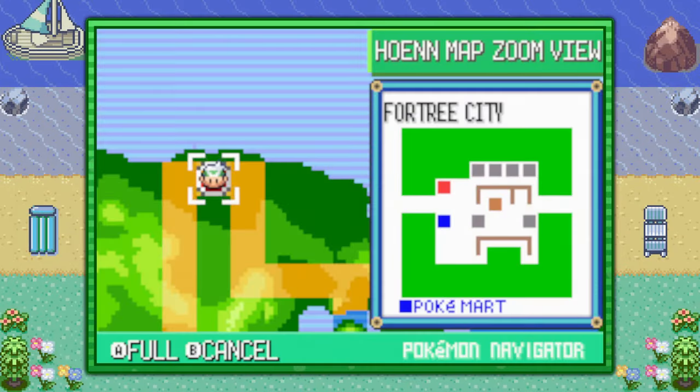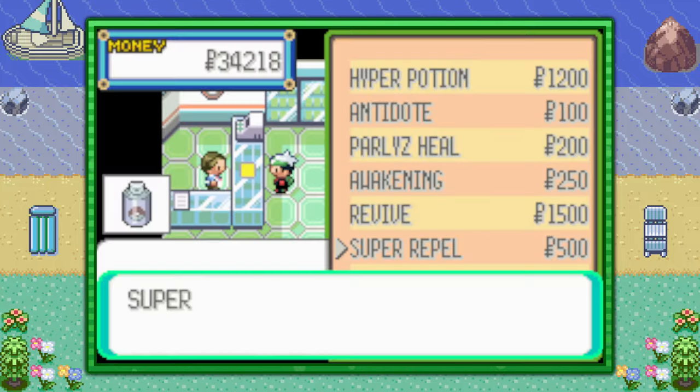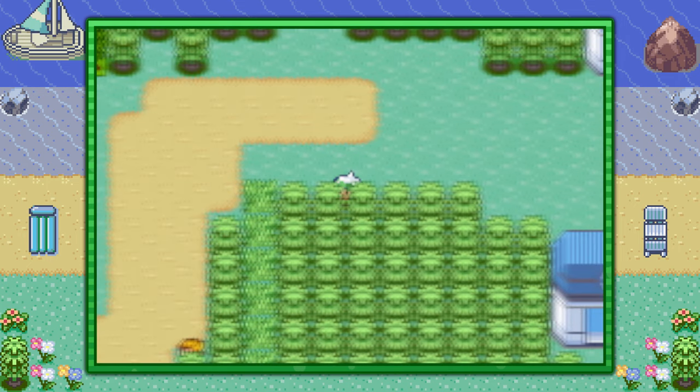With these things ready, fly to Fortree City. From the Pokémon Center, go below and purchase some Super Repels from the Poké Mart — maybe 10 or so. Then make your way to the left into Route 119.